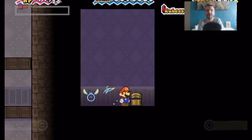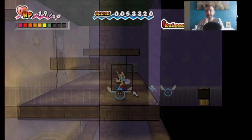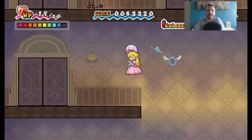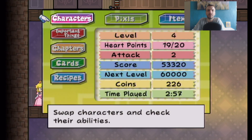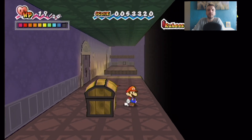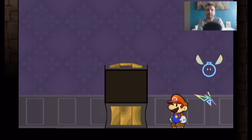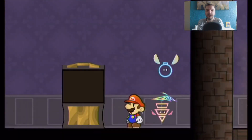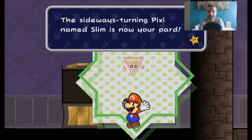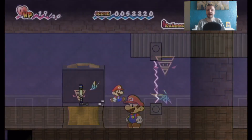But you have to find Slim first. You get a Boo card, then turn into Peach, float across, and go into the staff room. This is where you find Slim, who's one of your sprites. So if you just float straight across with Peach, get Slim, and then go straight to the top of the level, you can skip this level completely if that's what you want to do.